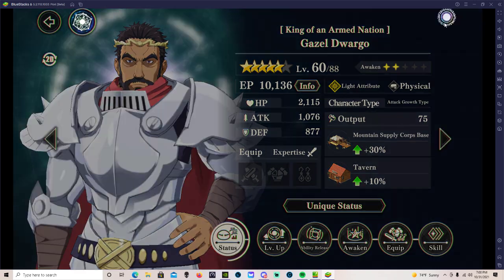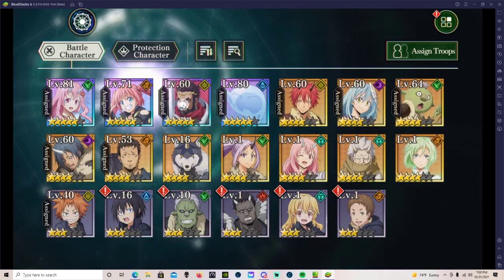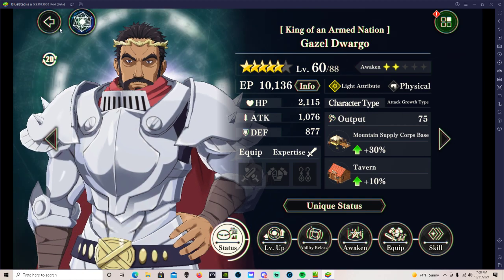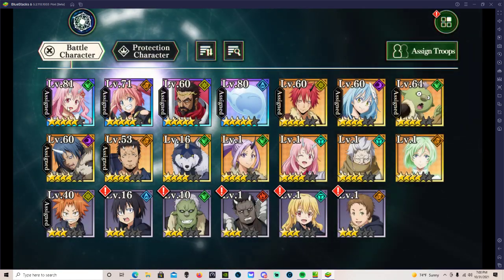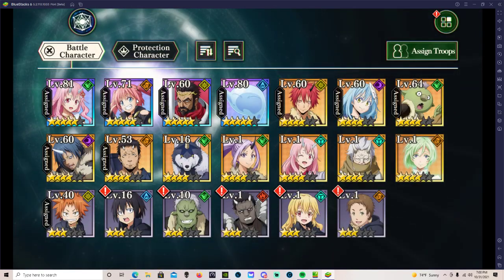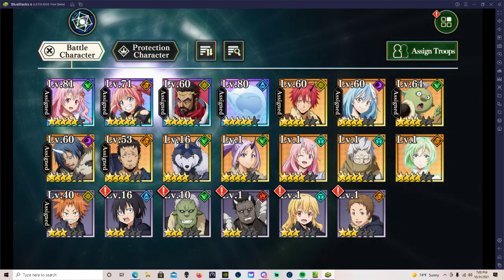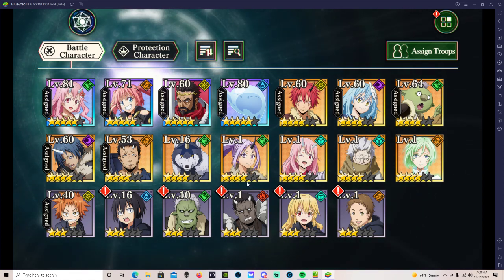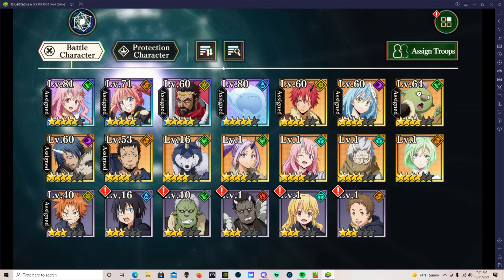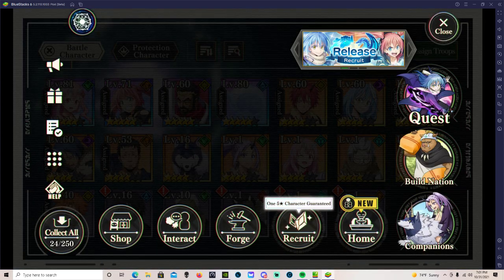I was doing fine for a while and just figured if it's only one character having the issue, I just won't use that special skill ability. And then Shona was fine, Milia was fine, Remue was fine, Bimurayu in humanoid form was fine — all of these other characters' special skill abilities were working just fine. They weren't acting up or causing the game to crash.